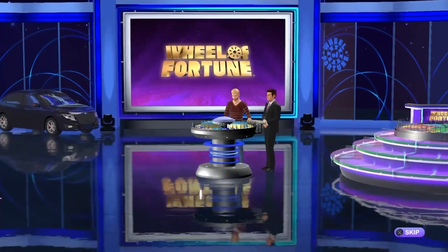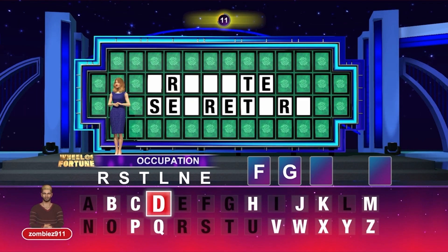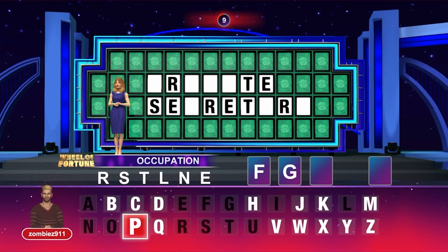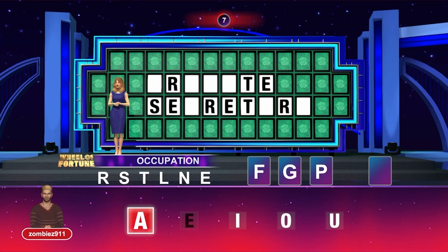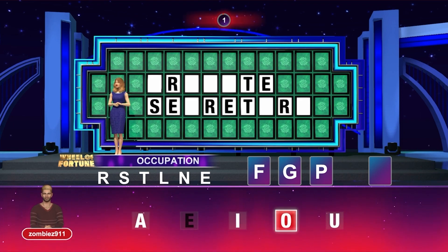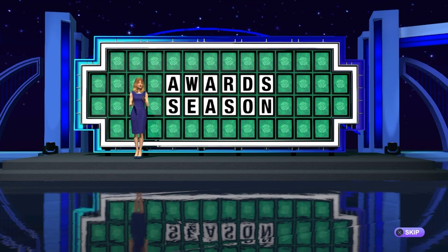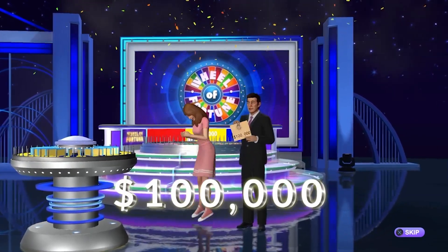From there, you spin the wheel to reveal which word or phrase you will need to solve. Then you will pick 3 consonants and 1 vowel to help reveal additional hints in the hidden word or phrase, and then you will need to make 1 guess as to what the word or phrase is. If you win the bonus round, you will receive an extra $100,000 added to your total winnings.